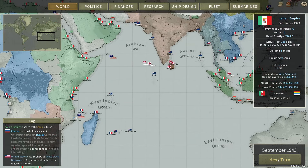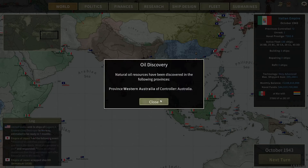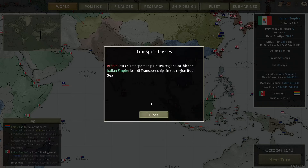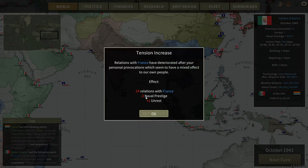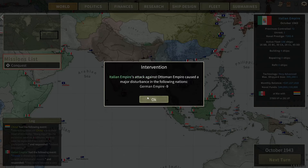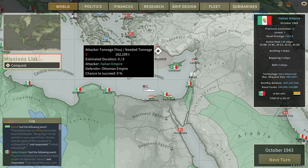Another month. Australia just found oil. Are they still my ally? No, France — I don't want to be your friend. Canada wants to buy a battlecruiser, fine. Ottoman Empire — okay, southern Turkey. Yes, it actually showed up now. Finally, that's what I've been waiting for.